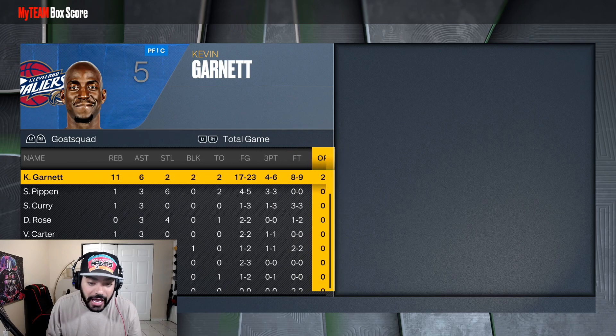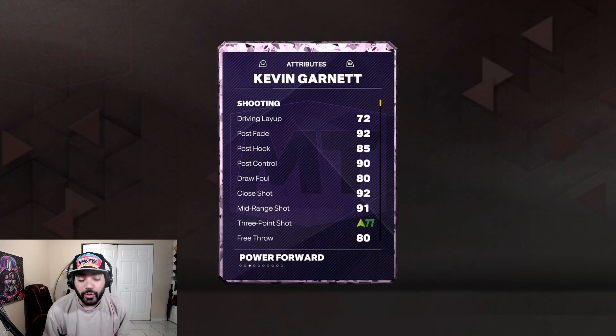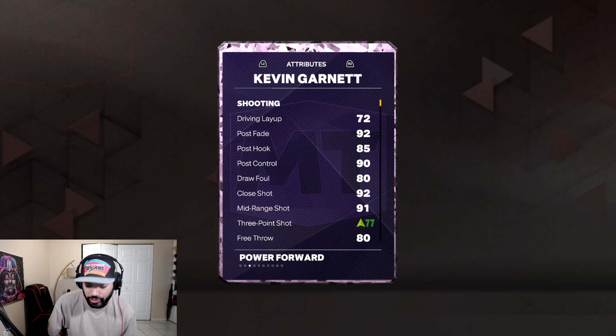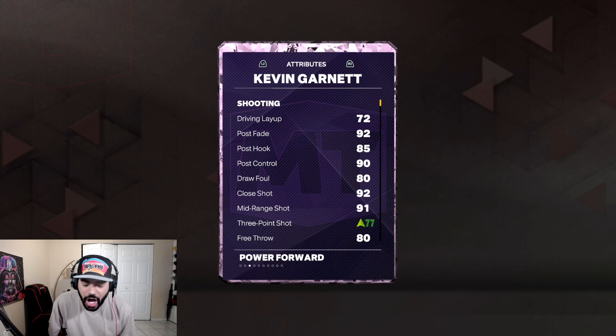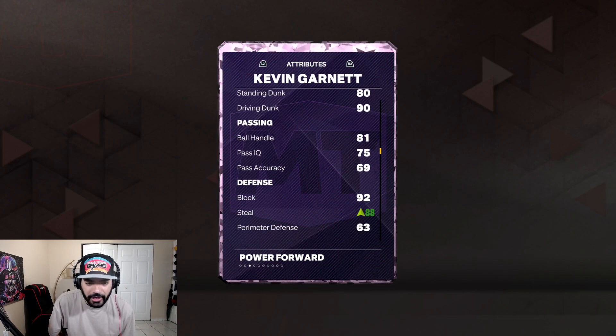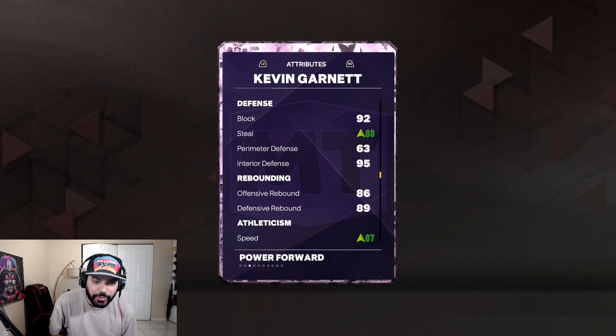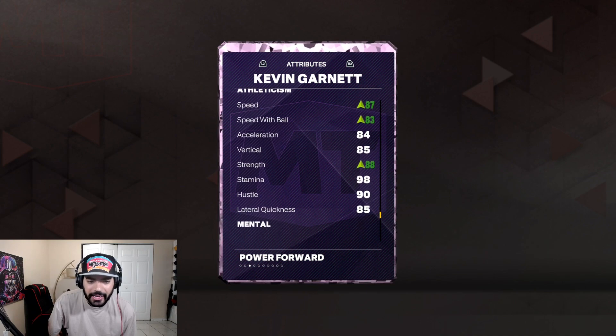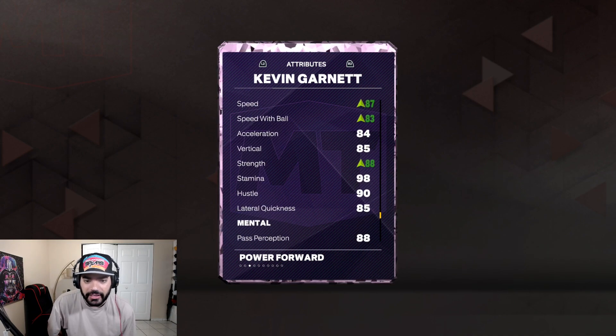Without a doubt this is the best big in the game. You can run him at the four, run him at the five — he's gonna perform at either position, it really doesn't matter. I did boost the three-ball just a bit — 77 base rating, plus four with Monty Williams puts you at an 82 three-ball, so that's why you were seeing those threes go down. His jumper could be a bit quicker obviously, but it is what it is. His defensive stats — I boosted his Steal to 88, 92 block speed — you can see it all the way up.